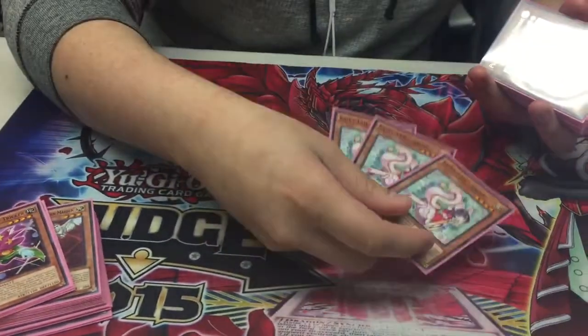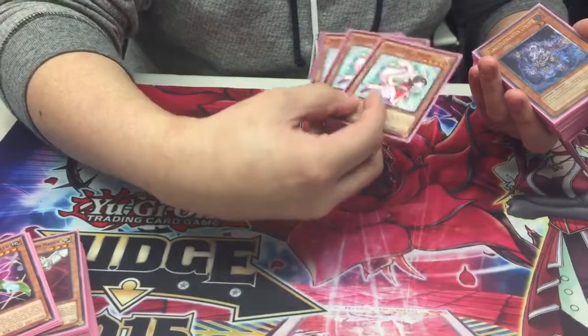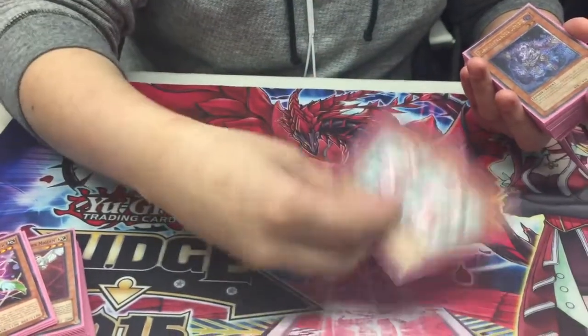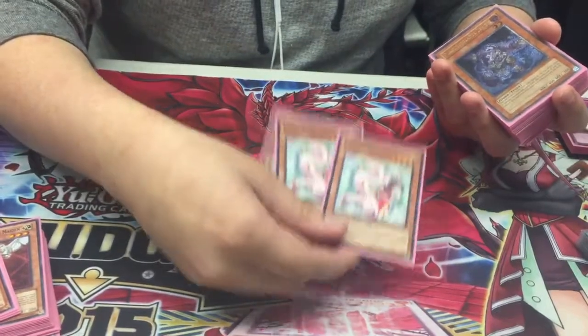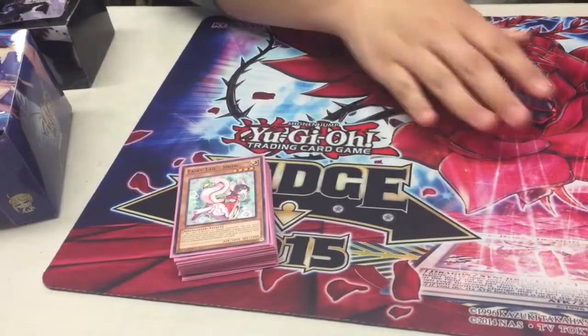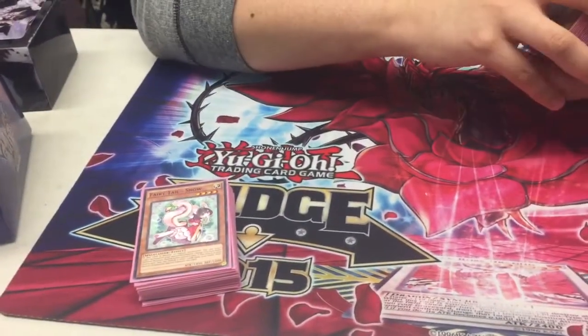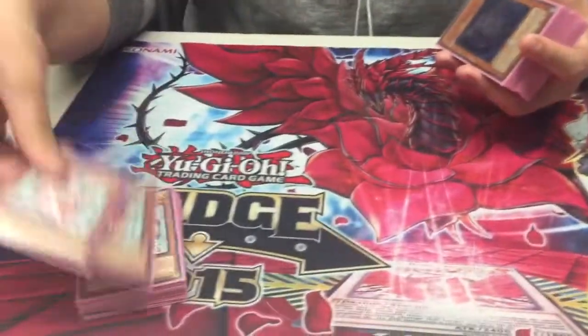With the amount of stuff you mill — with both Minerva, the Lightsworns, and the Grass — she just keeps bringing herself back for free, basically. And she gets rid of dead cards in hand, like dead Raiden, Lumina, and all that. I think she just went to two on the ban list. It's not like it's gonna change anything.